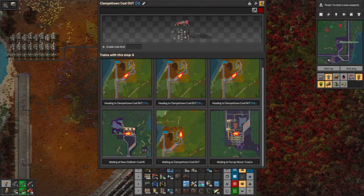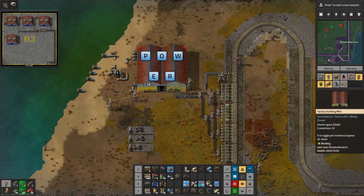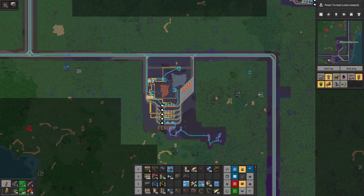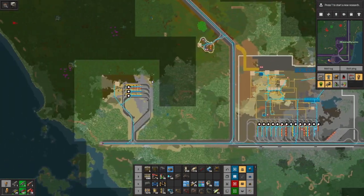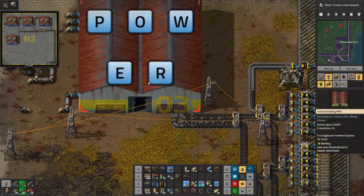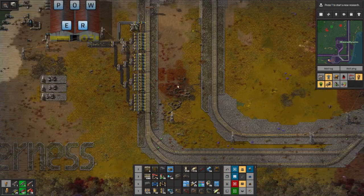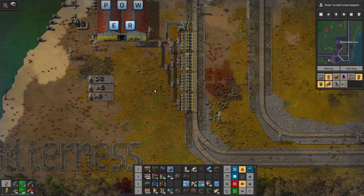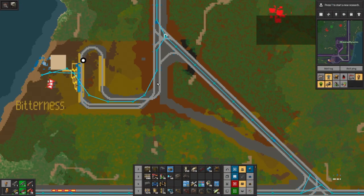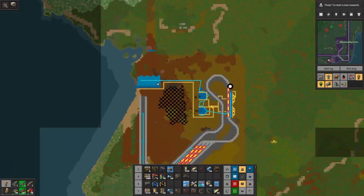We're actually borrowing some of the fuel from there to run our power over at Bitterness, because we were running into some major power issues due to the fact that our coal — we have like six trains running coal right now. Bitterness was having a hard time keeping the power on because the coal wasn't arriving fast enough. So what I did was I built a small power plant at Bitterness — wait, not at Bitterness, but at the coal mine.